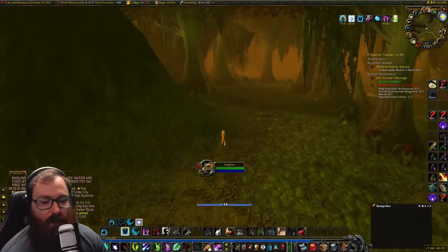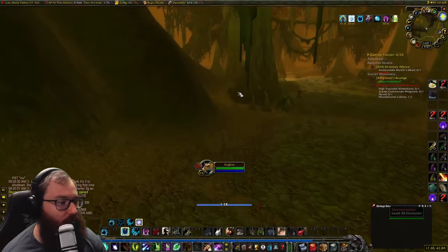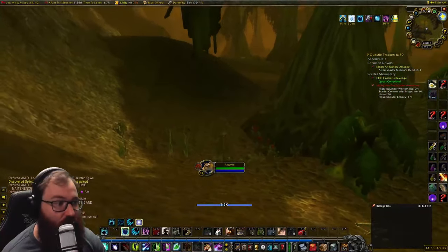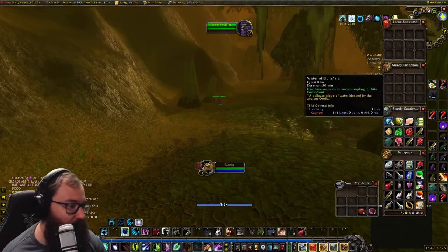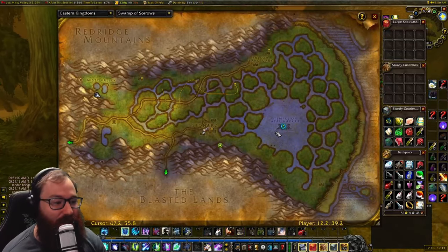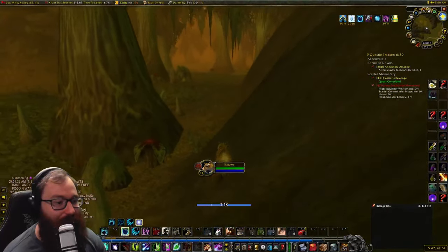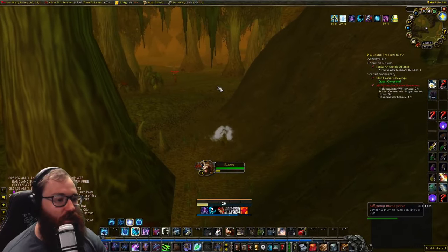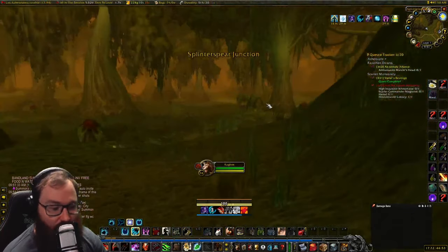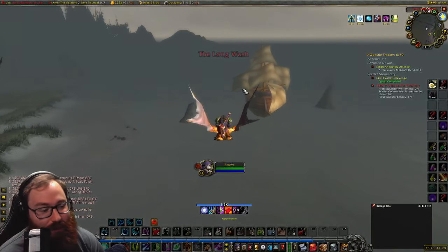We've made it into Swamp of Sorrows going into the Misty Valley to get the second sapling. There are a lot of people farming Hearts of the Wild but luckily they're Horde players. This is my fourth attempt because Stranglethorn Vale was very difficult to make it through, and unfortunately maintenance may happen mid-run. The enabled PvP actually does work, which is huge. There's an Alliance player so I'm going to stealth — be very careful especially at lower levels on a PvP server.